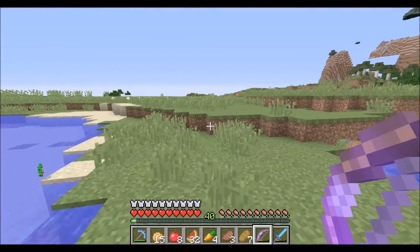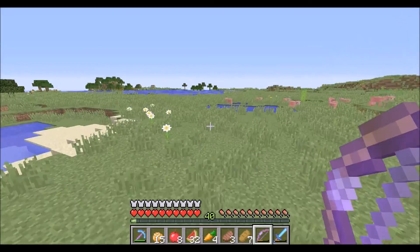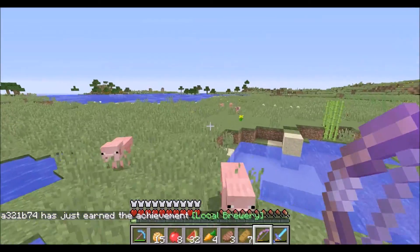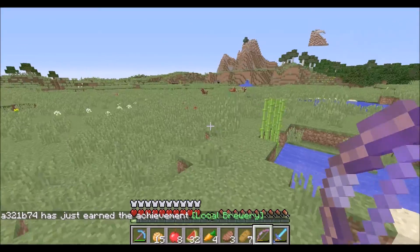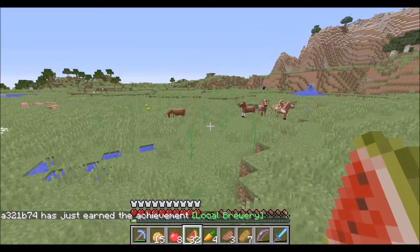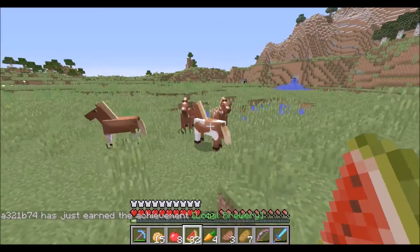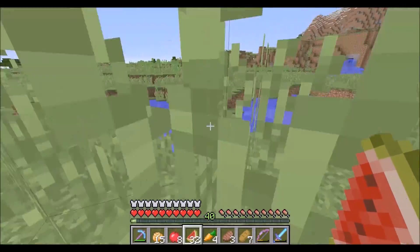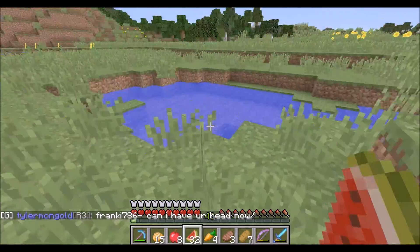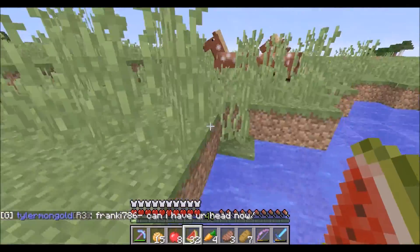There's some sheep. This is a great biome actually. Is that a village? I'm guessing that's already — wait, horses! We found horses! Oh gosh, we found horses — this is awesome!